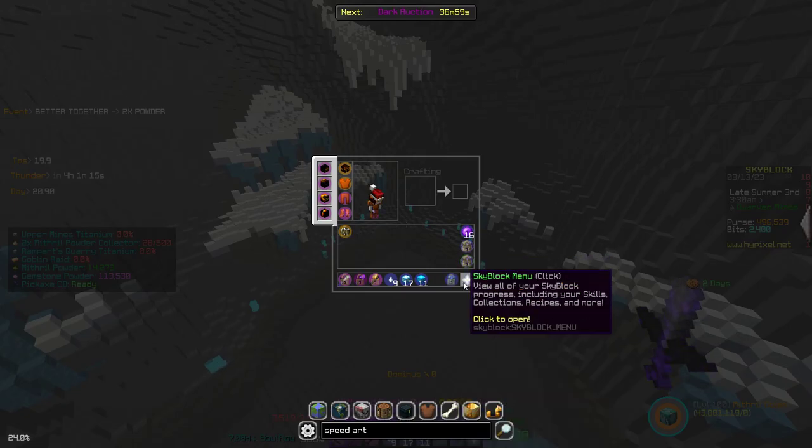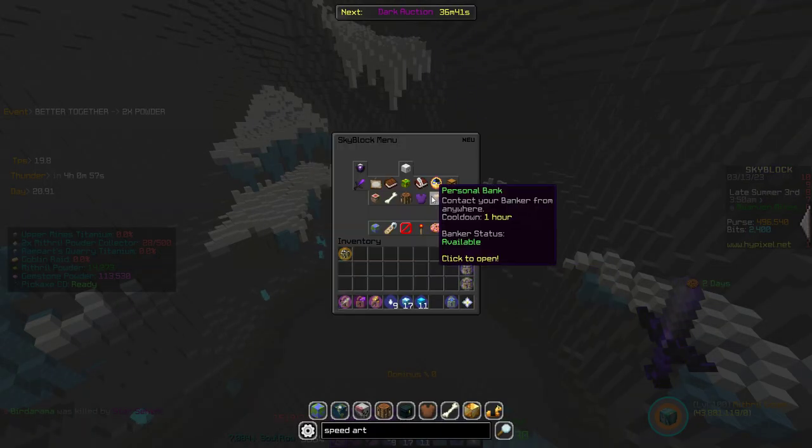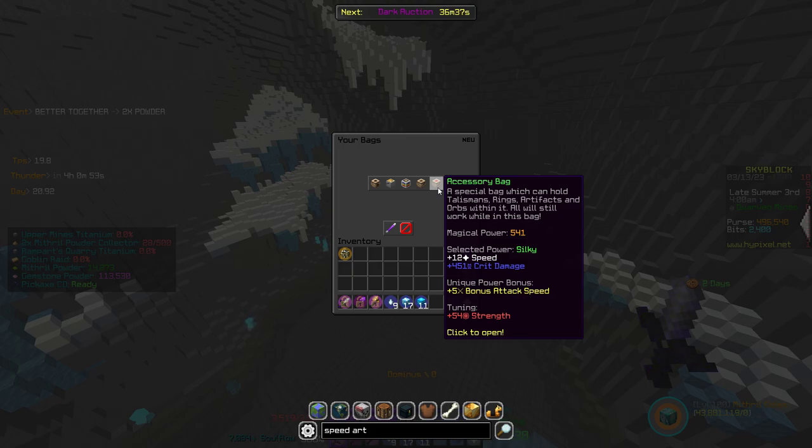If I hold on my Giant Sword, I currently have very, very close — 1080 Strength and 1094 Crit Damage. The thing with doing the most damage: you need to get those as close as you can. That's the closest I can get it personally. I use the Silky Reforge, which I recommend — it's the cheapest and insanely good. I tune Strength because it's just better.